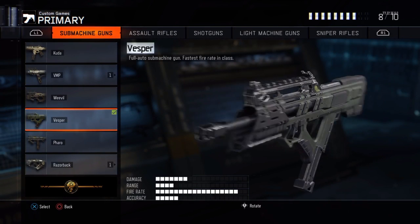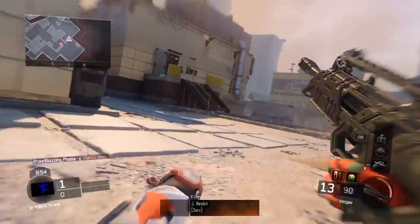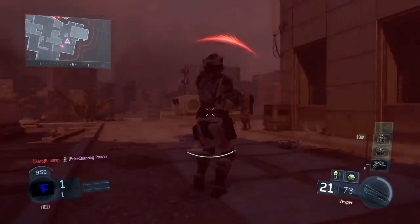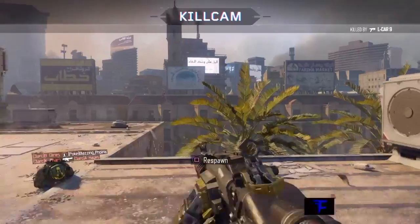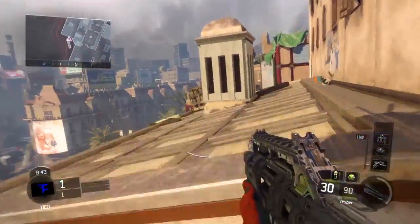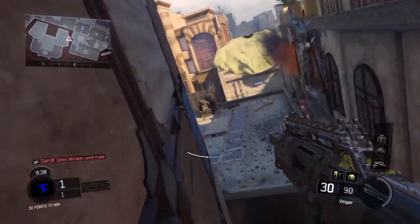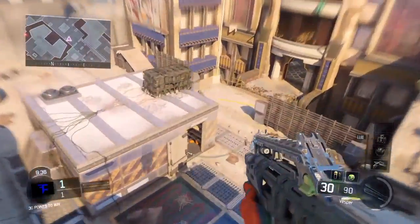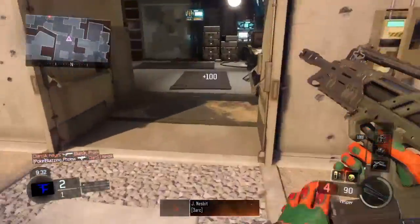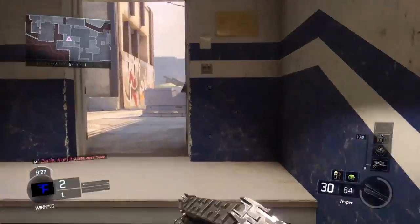At the number 4 spot we got the Vesper, and I love this gun. Oh my goodness, is this gun too fast! I love this gun so much, my favorite SMG. It's got 30 in the clip and 90 in the mag — not that much ammo for a very fast firing weapon. I think they should have put in more but that's their choice.